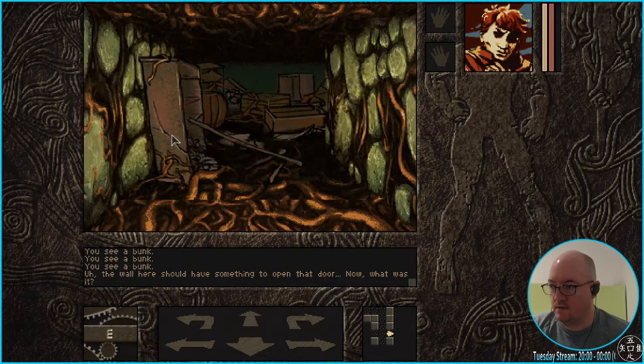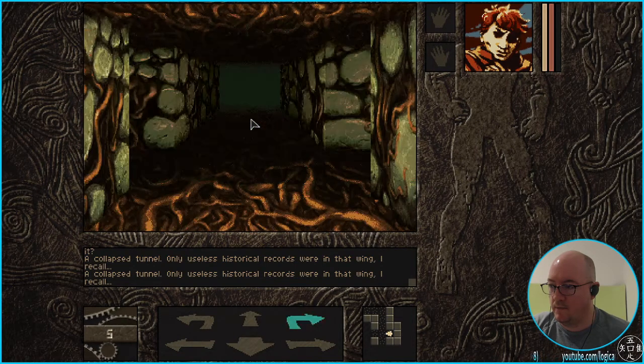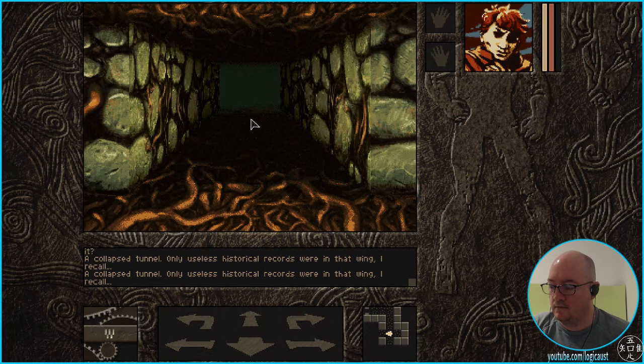Okay, what's this? What is this? A collapsed tunnel — only useless historical records were in that wing, I recall. Alright, there's nothing more to explore there. I kind of like this, it's kind of chill.